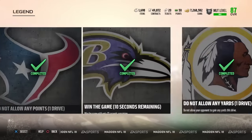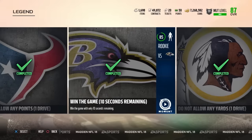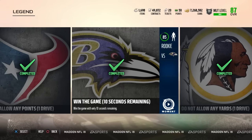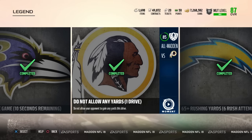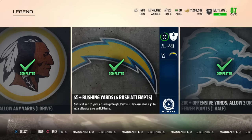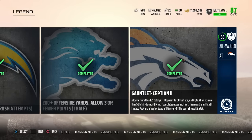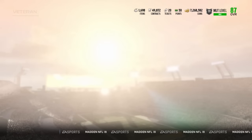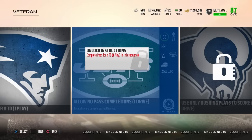We do have the new Gauntlet solos — the legendary solos in the Gauntlet. The last five require you to win the game with 10 seconds remaining against the Baltimore Ravens. That solo is on rookie. Do not allow any yards on one drive — that's on All-Madden. 65 plus rushing yards in six attempts, 200 plus offensive yards, allow three or fewer points in one half. Then the Gauntlet section where you have to do everything in that string, control the ball, and score a touchdown on every drive.